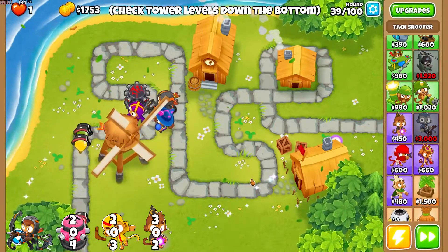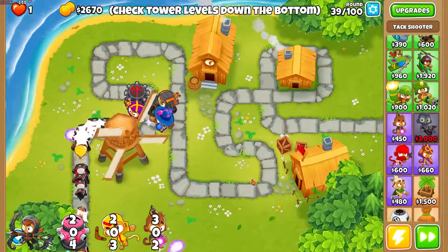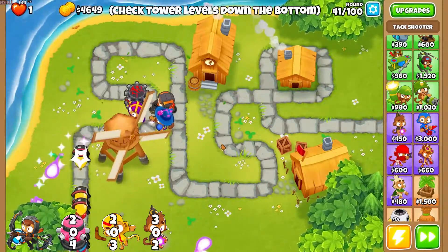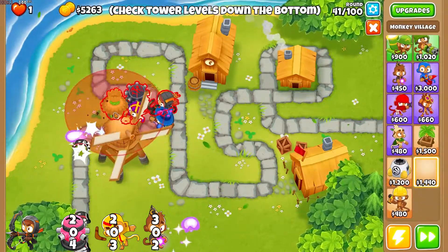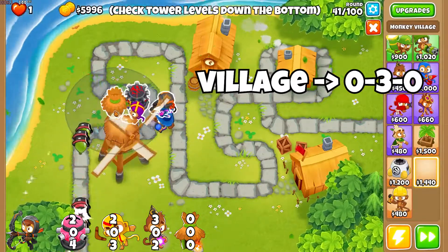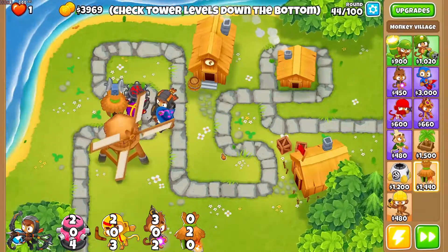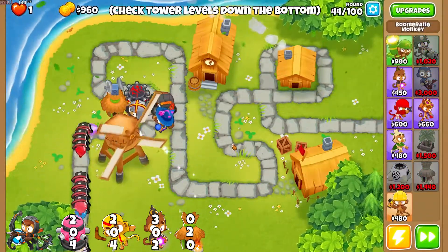This can do round 40 by itself — you'll see it do round 40 by itself. That's one of the harder rounds for an impoppable run without prior knowledge, because it's like CHIMPS but obviously more expensive. As long as you get round 40 done, you're pretty much secured to beat round 100, especially on this tutorial. Then we get a village to give camo to everyone, because we do get some bad camo rounds in the 40s.